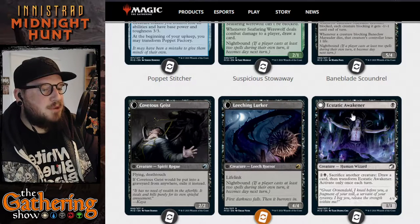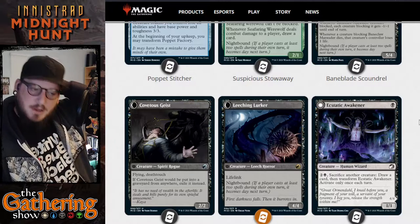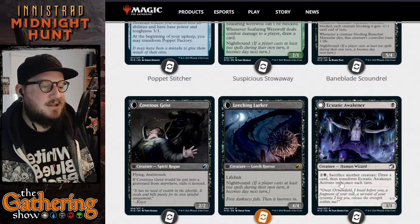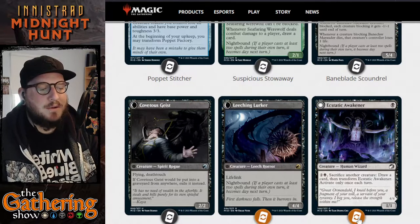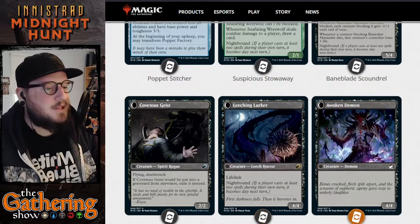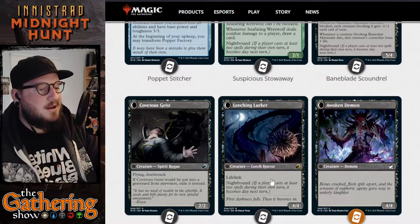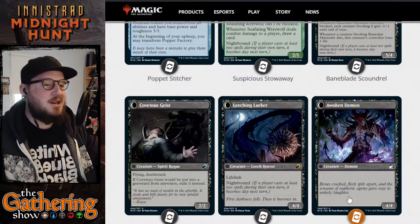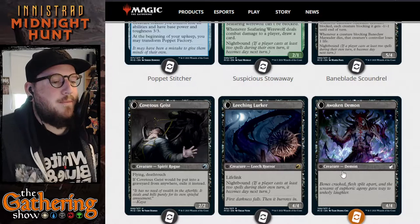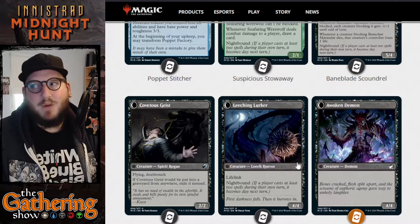The next black dual-faced card is Ecstatic Awakener. For 1 black, you get a 1/1 Human Wizard. Its ability is 2 and a black to sacrifice another creature, draw a card, and transform Ecstatic Awakener — activate only once each turn. When you transform Ecstatic Awakener, it becomes the Awoken Demon, a 4/4 Demon creature. You can't transform it back because there's no ability text on that side. It just becomes a 4/4 Demon for the rest of the game. You have to cast it from your hand on this side — you can't cast it on the night side.